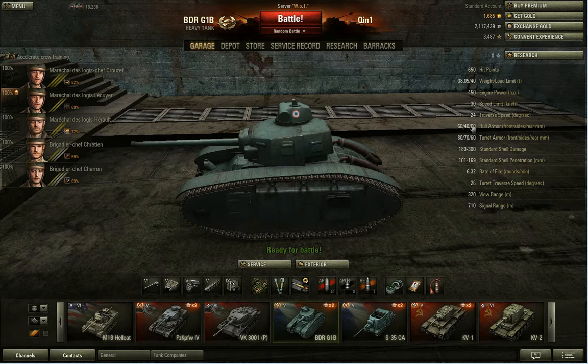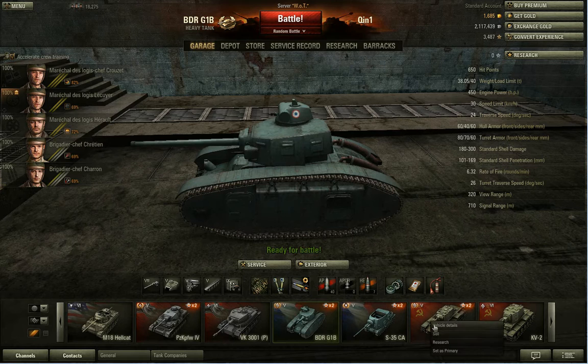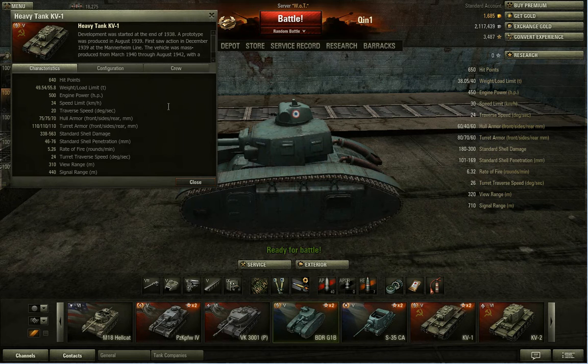60, 40, 60 — let me show you an example. This is the KV stats, and you can see the amount of armor it has. All around it has 75, 75, 70 armor. Its turret has over 100 all the way around. This is considered a classic heavy — the aggressive one.